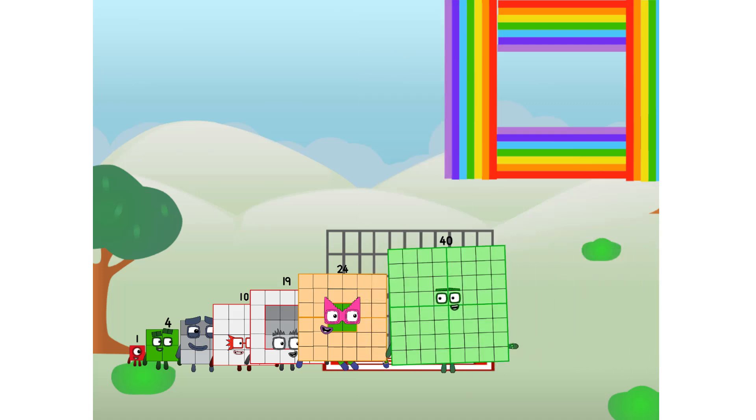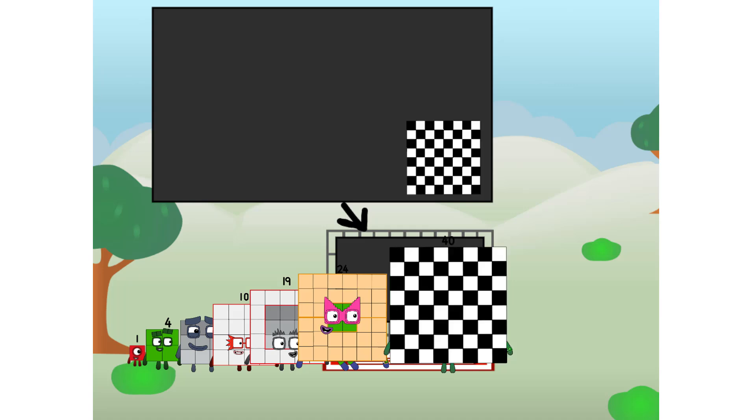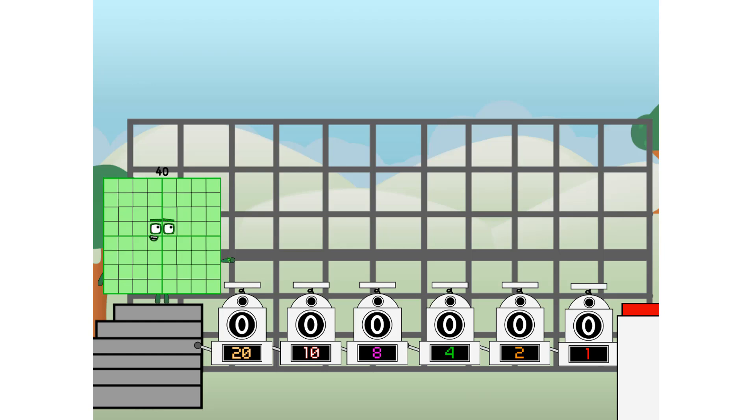Ah, there you are. This way, I've got so much to show you. I am 40, and I can be a strong square, a chessboard, a super rectangle, 8 autoblocks, or even a super cube. But today, I want to show you a little trick I call binary boosters — using the power of doubles to send any number flying.